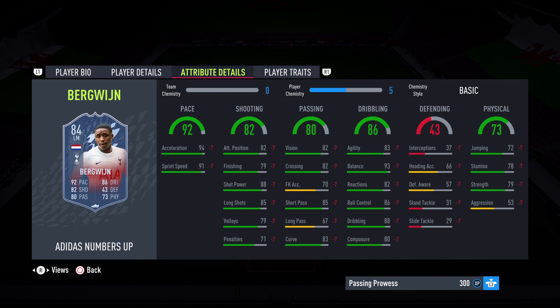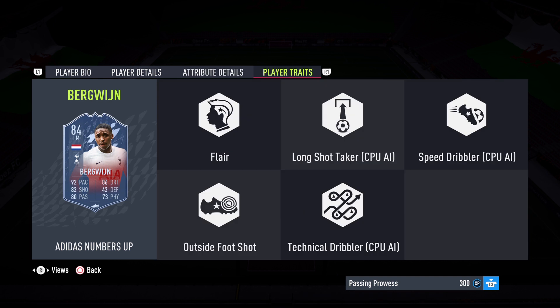Jumping into the objectives itself, here he is — Numbers Up Bergwijn. The pace is the one that will be getting upgraded the most. In the first upgrade he'll go up to 97 pace with all the other stats getting a plus 1, and then once more to get it to 99, with all the other stats getting another plus 1. The first objective, Passing Prowess, is assisting 5 separate matches in the Numbers Up friendly with 10 players with minimum 75 passing — so all the outfield players realistically need 75 passing.